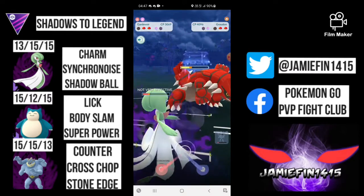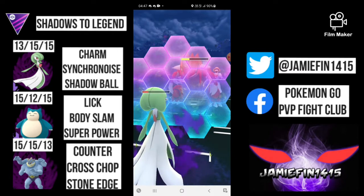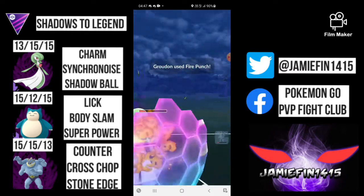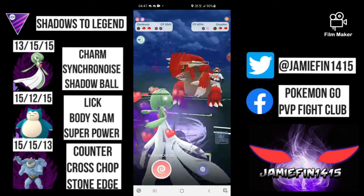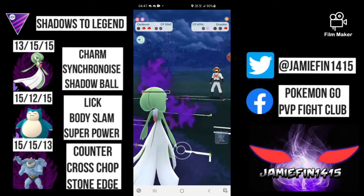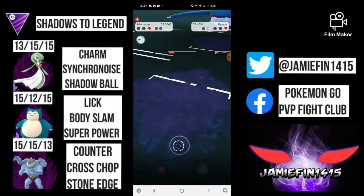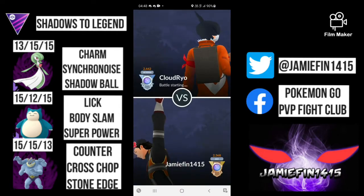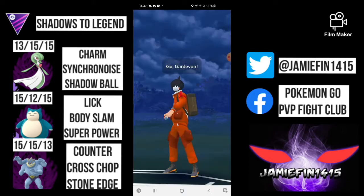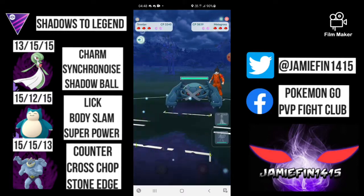Our Gardevoir has hardly any HP. However, we are resisting Dragon-type moves and Groudon being a pure Ground type doesn't get STAB on them. We're going to charm down completely — they've still got a shield so there's no real point in throwing. We commit to the farm down and you can see they are super low. One Counter takes them out before the Waterfall registers, and we're off to a 1-0 start.